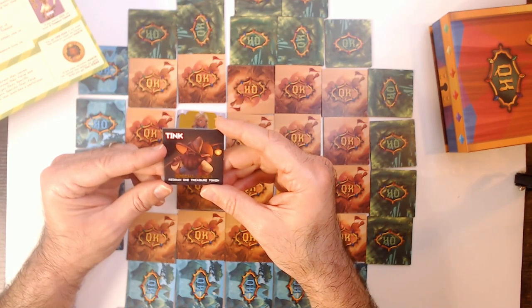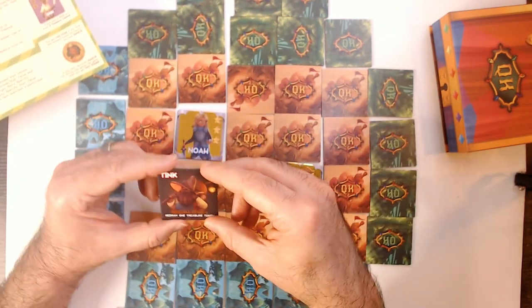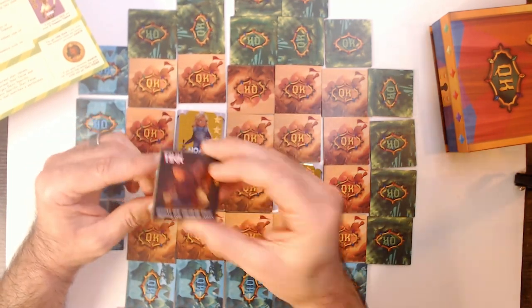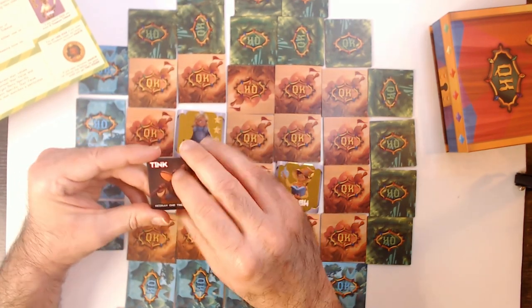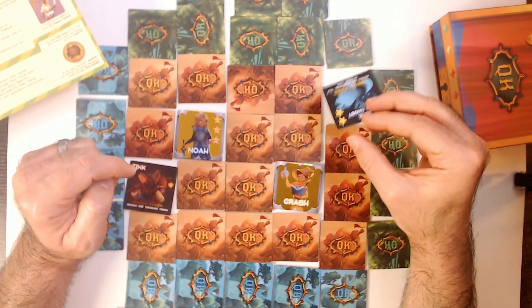For example: 'Redraw one treasure token.' So that comes into play — some of the treasure tokens have different heroes on them, so if you have the hero you get that treasure and more points. You need to get two of these and they'll go in front of you as well. This is a once per game power. Again, these would all be face down, but we're just trying to find a hero.